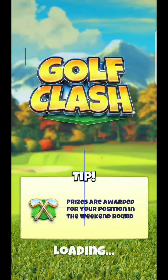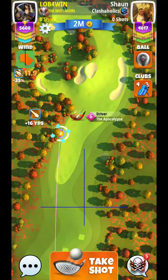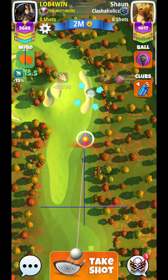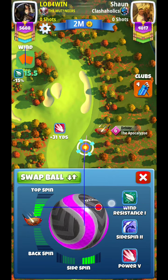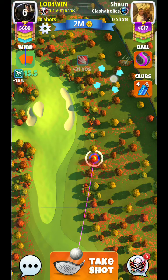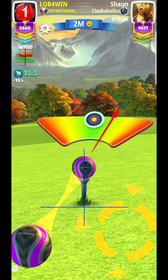Hello everyone, back for another tournament masters edition. Very first hole - let's get started. They're giving us a tailwind, and typically what you'll want to do here is try to go for this. There are kind of two ways to make that happen. I'm maybe using six bars of topspin, thinking about how many rings, and seeing how this looks.